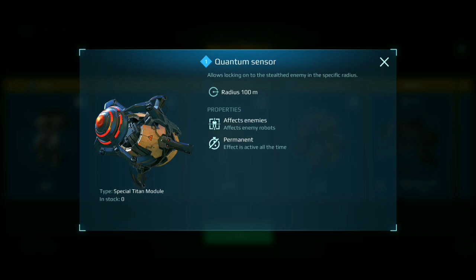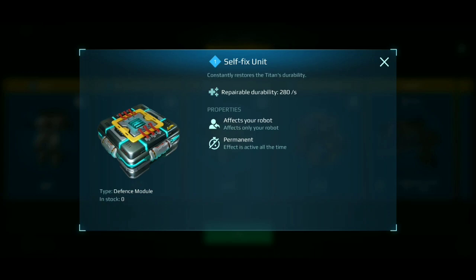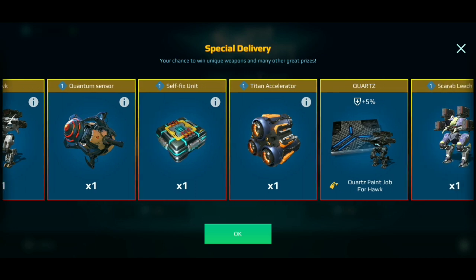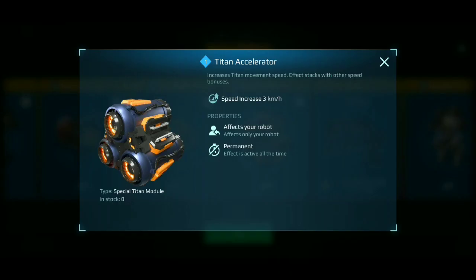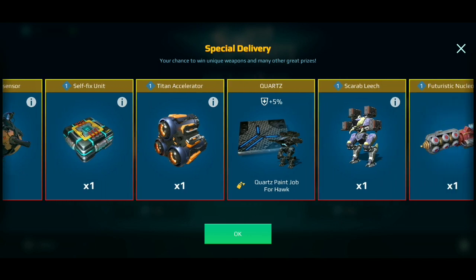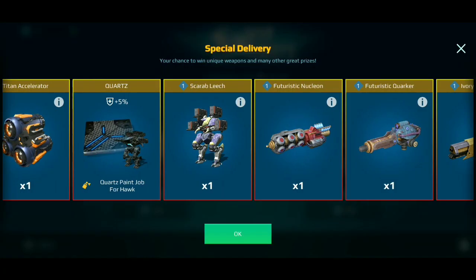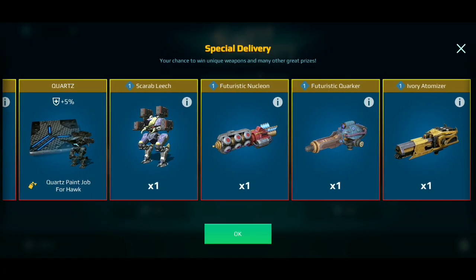The next item is the Quantum Sensor module, and it's a little overpowered. Brawler bots will be very disappointed — especially Lokis and Titans, and also Arthur and Kid who sometimes come very close. This gives a counter to that. In my opinion, 100 meters is enough; previously it was 300 meters, which was a bit overpowered. Let's see who tries to get it — it depends on the stats and data.